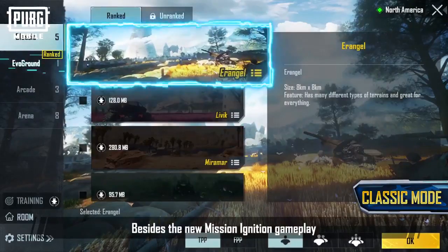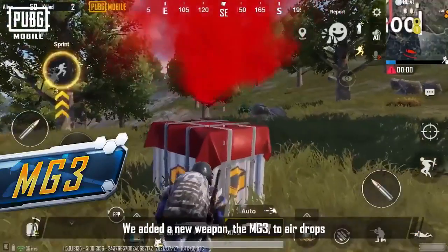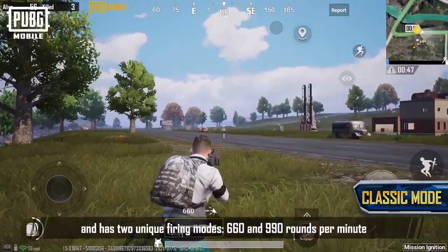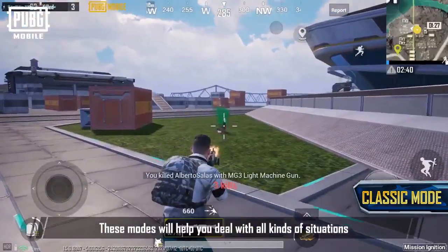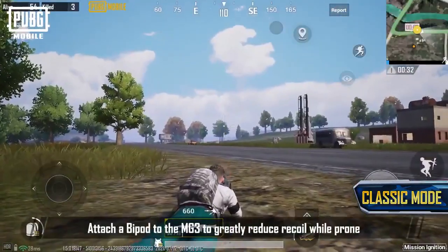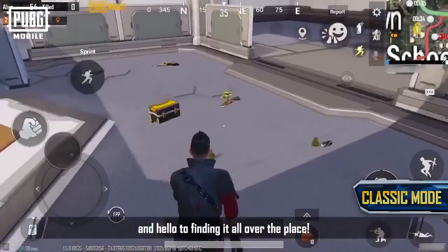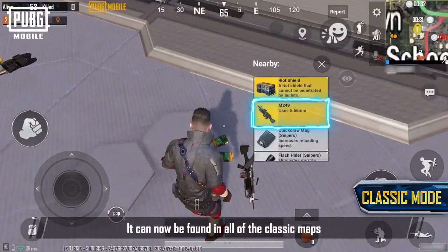Besides the new Mission Ignition gameplay, Classic Mode is optimized to further enhance your experience. We've added a new weapon, the MG3, to airdrops. It fires 7.62mm rounds and has two unique firing modes: 660 and 990 rounds a minute. These modes will help you deal with all kinds of situations. Attach a bipod to the MG3 to greatly reduce recoil while prone. Say goodbye to the M249 in airdrops, and hello to finding it all over the place — it can now be found in all of the classic maps.